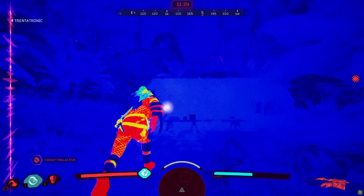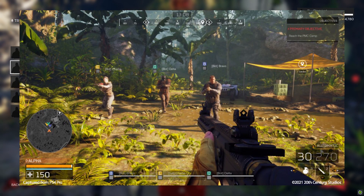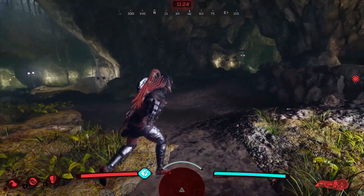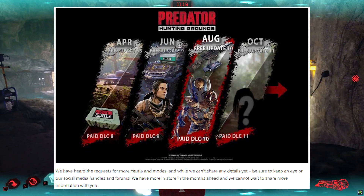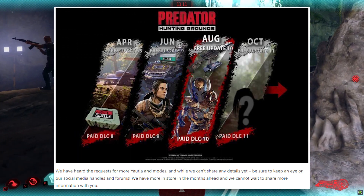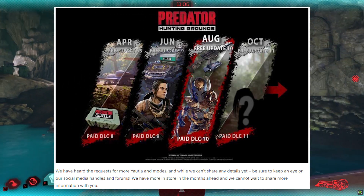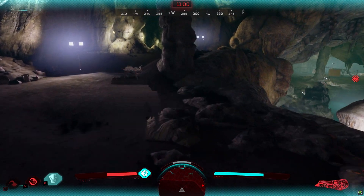Alongside that, they mention bots and highlight them in-game. We get an image of what the bots look like. They have names like Bot Bravo, Delta, and Charlie — and you're pretty much alpha, but you're not a bot. They also highlight the roadmap. What is the roadmap for the future? We don't know. In October 6th there'll be another free update, and that's pretty much it, as every update is every two months. The only thing highlighted is that they've heard requests for more Yautja and modes, but they can't share details yet — just keep watching social media.